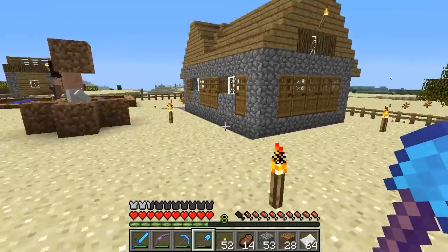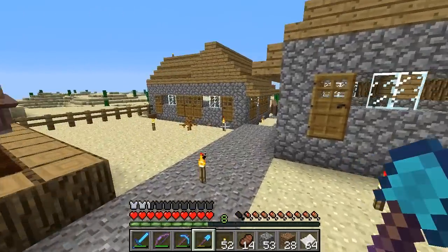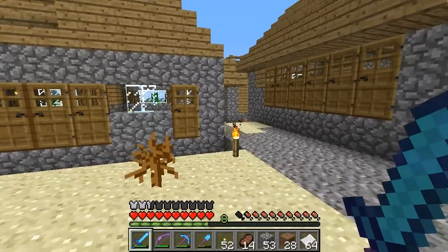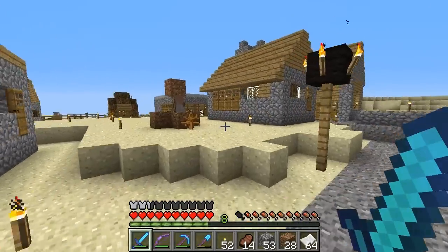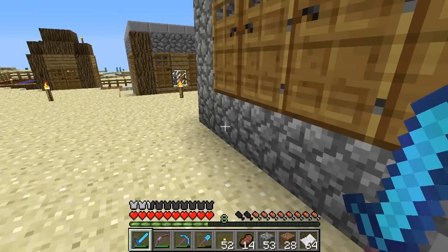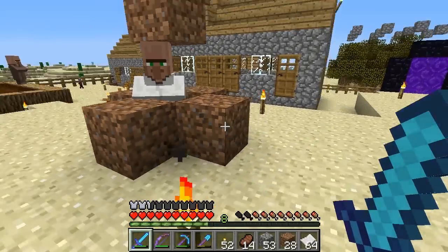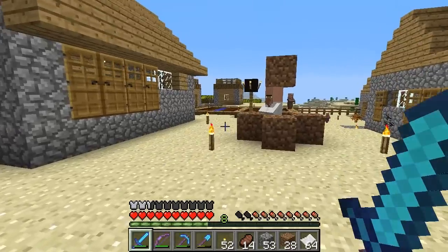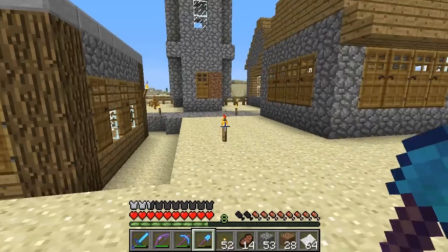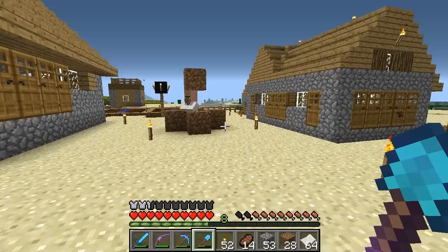So story time. I went looking for a villager that has paper and turns out we didn't have one giving paper. So what we had to do was go and put doors everywhere, which I did. Then at the critical point — when there were about half the doors there are right now — I was standing in this building and my game had some serious lag issues. Then on hard mode a zombie siege spawned and they came and killed most of the villagers here. I'm recovering from that right now, but we got the villager we need and I've been getting some more paper and some more wool.